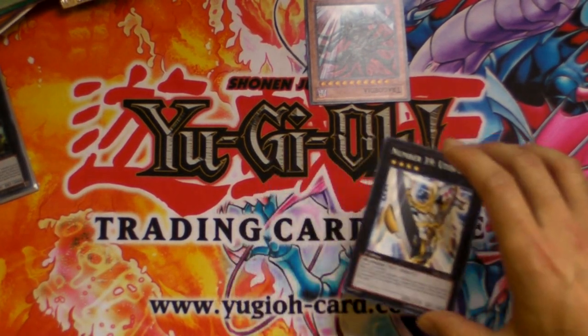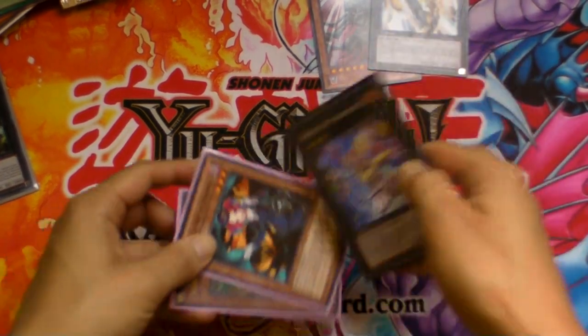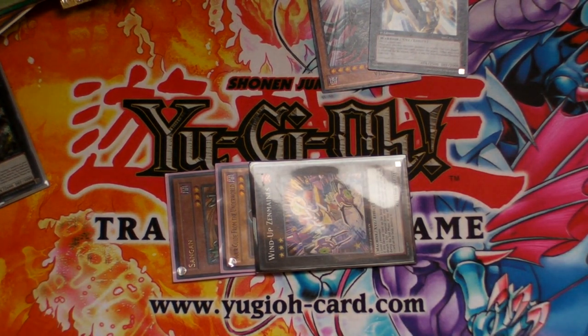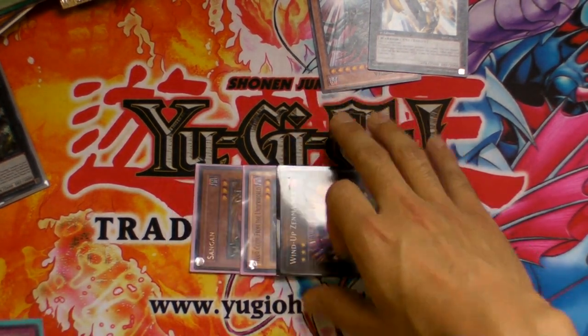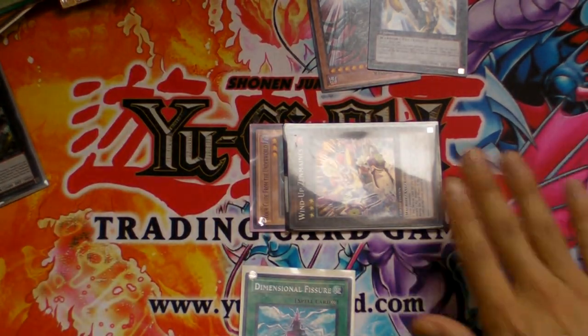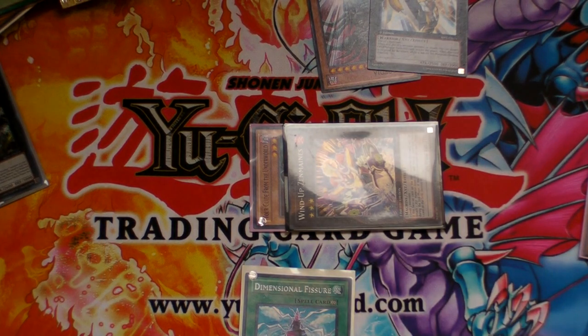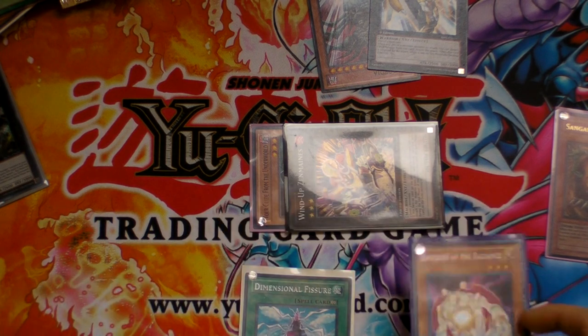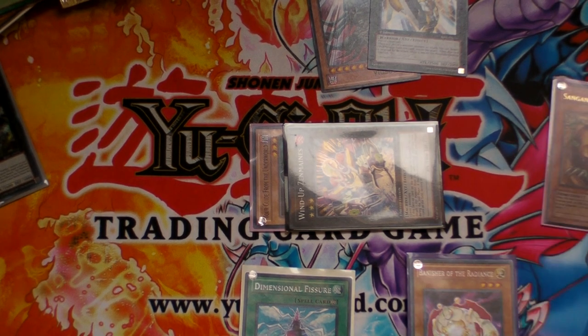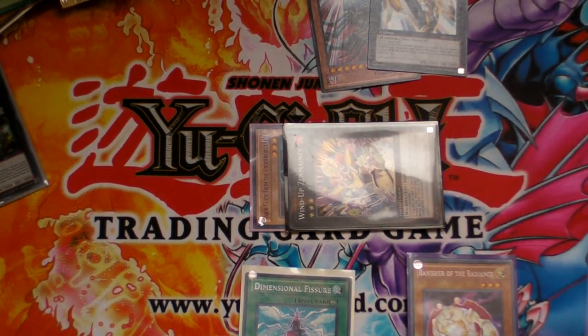Let's go over a few other things. Zenmaines is a very popular card that got a reprint so let's talk about it. If Dimensional Fissure is on the field, the cards used as XYZ attachments will still be sent to the graveyard because they're not considered monsters on the field. However, if a card like Banisher of the Radiance or Macro Cosmos is out, the material cards will still get banished, because those effects banish cards regardless of where they come from.